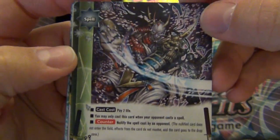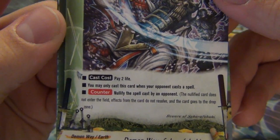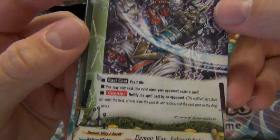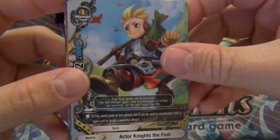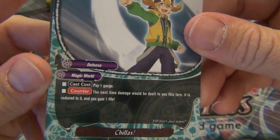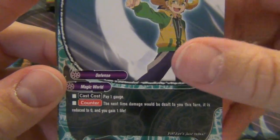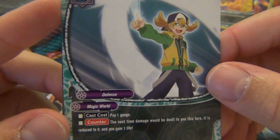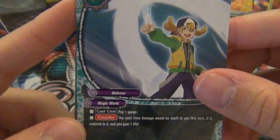Demon Away: you may only cast this card when your opponent casts a spell - nullify this spell. Instead of gauge, it costs life. Dragon Bond: new spell - pay one gauge, the next time damage would be dealt to you this turn, it's reduced to zero and you gain one life. That's kind of neat - I wonder if this works with Gargantua Punisher.